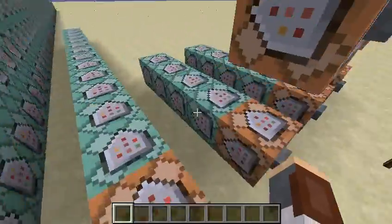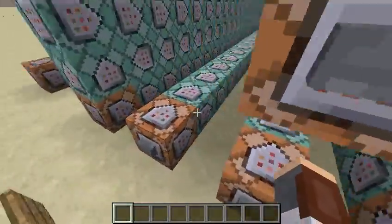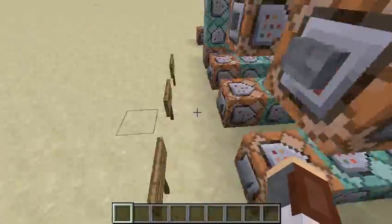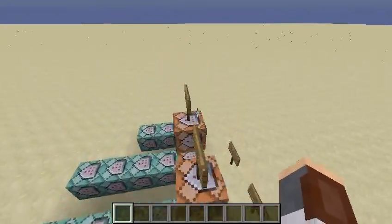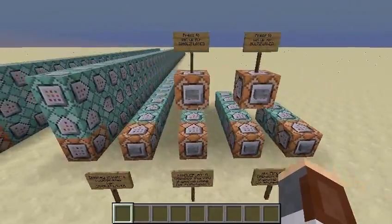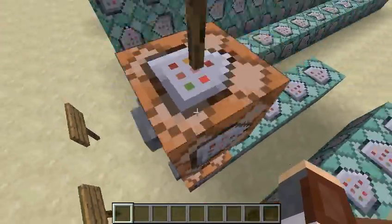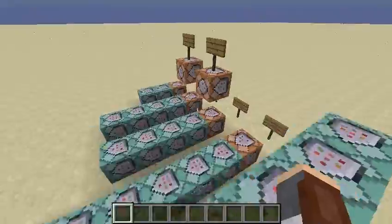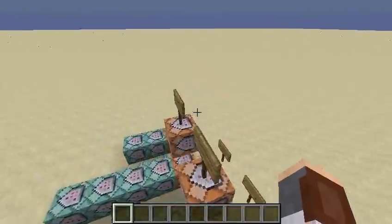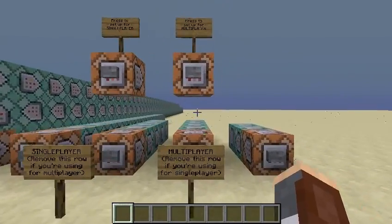Of course, you could use armor stands for this, and then just teleport them to the previous armor stand. But the main problem with that is that if you're not in the loaded chunks, it's not going to work because armor stands aren't going to be loaded. But this, even if the chunks aren't loaded, it'll teleport you there, which is pretty cool. In addition to that, you can have this for multiplayer, so you could have a bunch of people teleport back to where they were, which would be a lot harder to do with armor stands, because you wouldn't know whose armor stand was who, unless you used an ID system. And even with that, if you did it all in the same tick, it would not really work out too well.